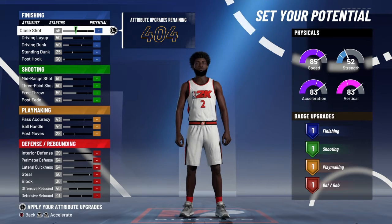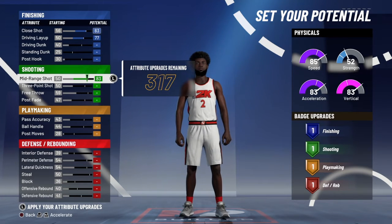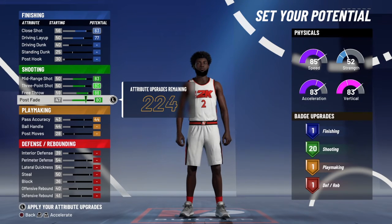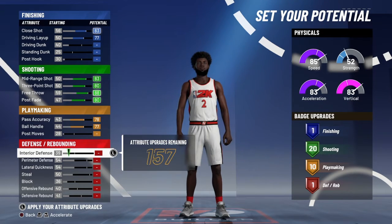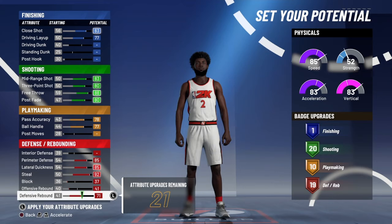Now we get to attributes. You're gonna max out your close shot, max out your driving layup, and we'll get to the driving dunk in a bit. Max out all your shooting — you're gonna total 20 shooting badges. Then max out your pass accuracy and ball handle, and you're gonna get a total of 10 playmaking badges. Now max out your perimeter defense, lateral quickness, steal, and defensive rebound, and you get a total of 19 defensive and rebound badges.